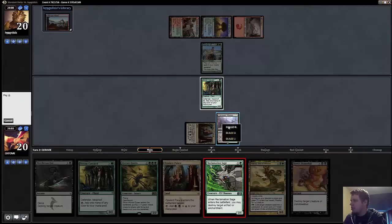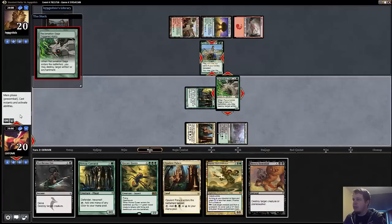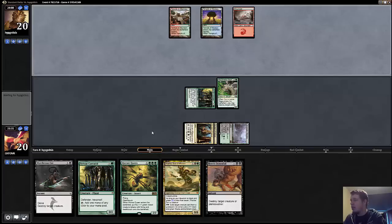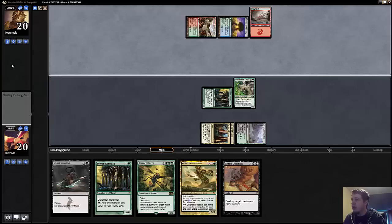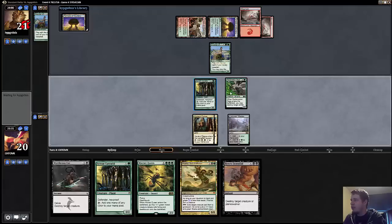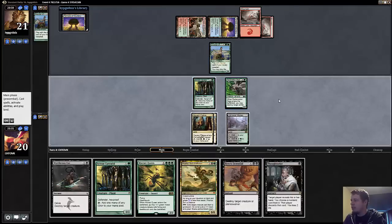He probably doesn't have a ton of targets for this Reclamation Sage, so I feel pretty fortunate that he has Courser in his deck, which I think is correct. I think Courser is one of the things that this deck needs to be doing, and I'm pretty fortunate to have an actual removal spell for this.